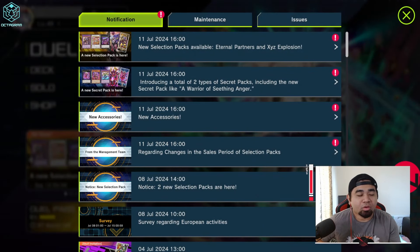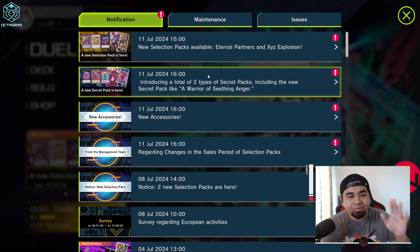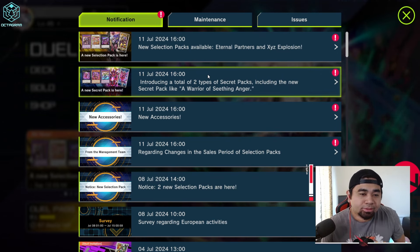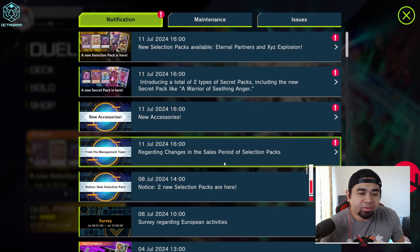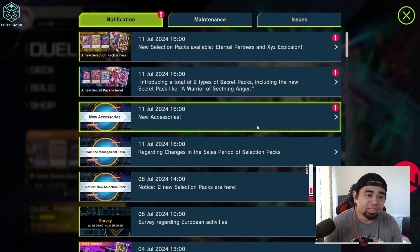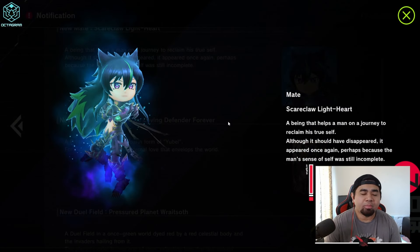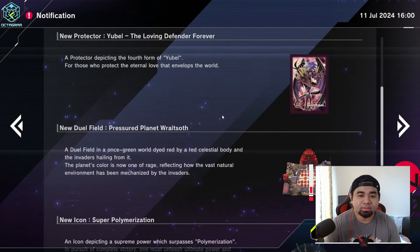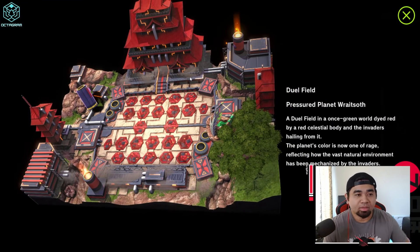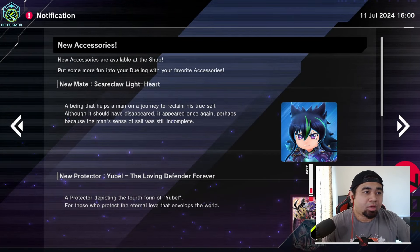Okay, so it's not that much. We got the secret pack for the Kashtera and the Gate Guardian, which is pretty cool. Regarding changes on a sale period for selection packs — new accessories, let's check that out. Whoa, that is cool, I'm pretty sure this is gonna be a deluxe something. And the Kashtera Field — that's cool. Super Poly icon too, that's basically it.